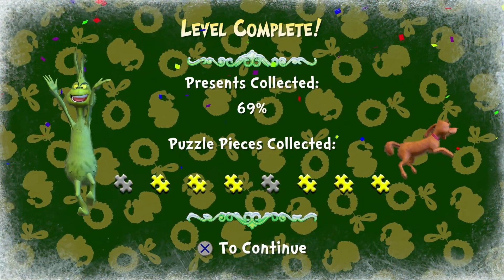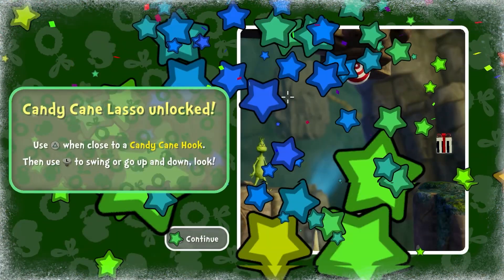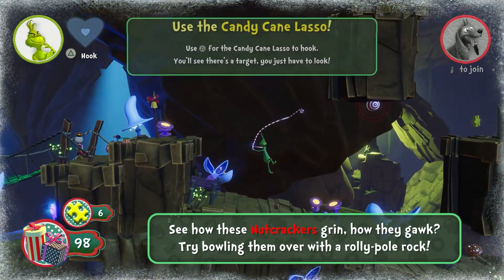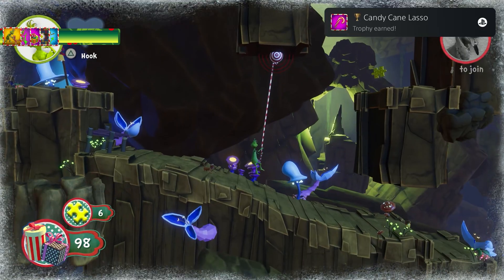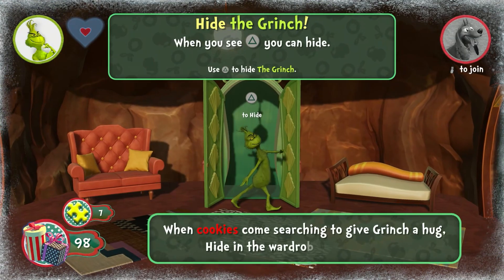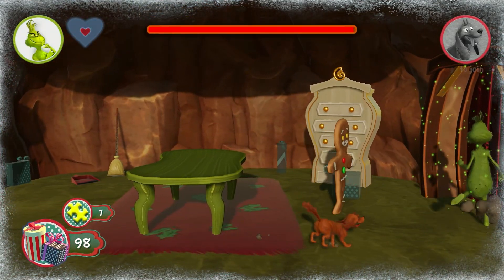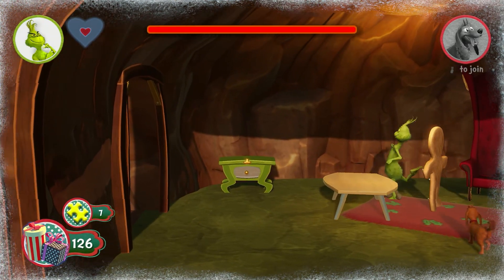Heading into the next level, I collected a total of 6 puzzle pieces. With that, I had enough to do the next puzzle for the Candy Cane Lasso gadget. Once I headed back into the level, I used the Candy Cane to reach a puzzle piece and a trophy pops for using the lasso. And this game has stealth — guess what we're hiding from? Gingerbread Man. Just hear what they have to say — so creepy.